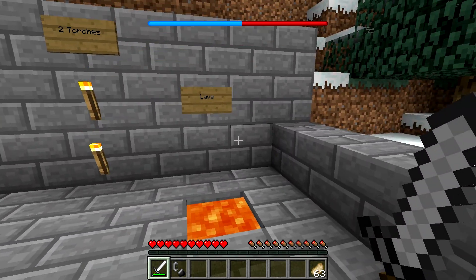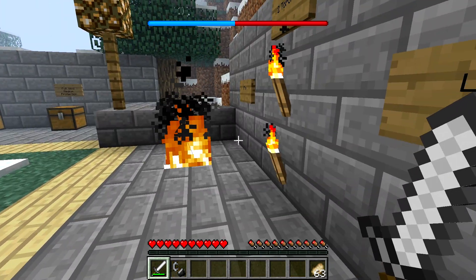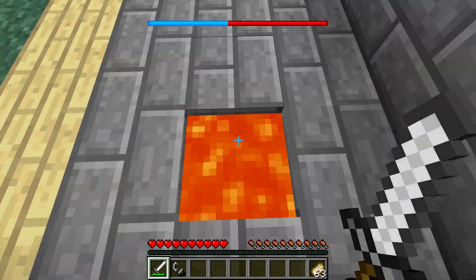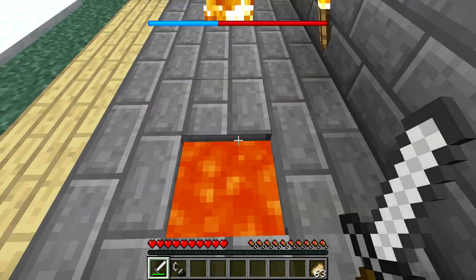The best way of warming yourself up is lava. If you stand next to lava, you can see the blue bit of my bar goes down rapidly and I'm rapidly heating myself up, so my body temperature is increasing. You can stand next to this for about a minute and your bar should be completely back to normal, which is very helpful so you don't get any of those horrible effects.